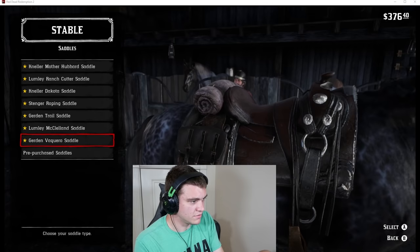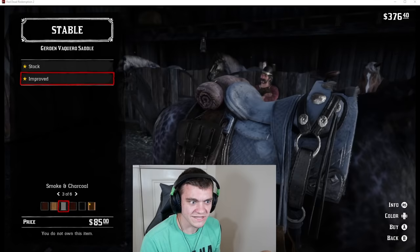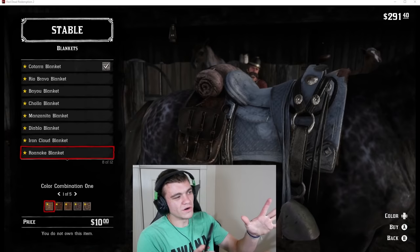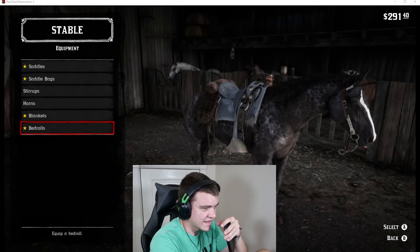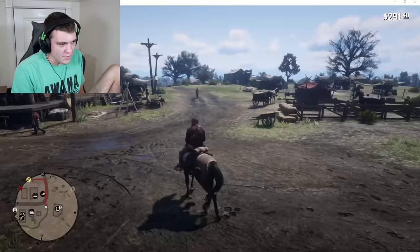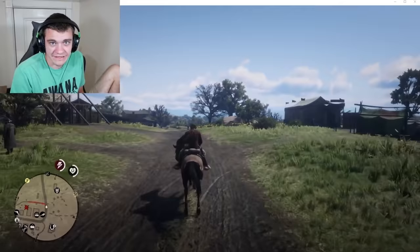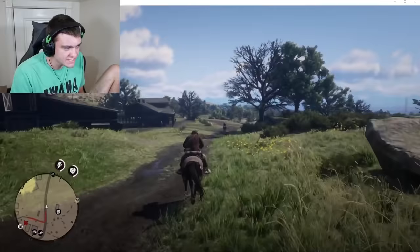Apparently the Gurdon Vaquero saddle is the best, which I believe is also the most expensive — that's totally fine. I want to get a blue saddle because it kind of matches the horse. I just bought an epic saddle! For horns — apparently horns, blankets, and bedrolls don't affect stats much so I think I pretty well got the best setup. Without further ado, Jeff is back! We traded out LeBron James — the white horse I tamed — for Jeff, the horse I originally got at the start of the game. Apparently it's even faster!